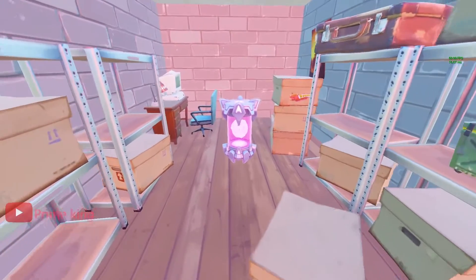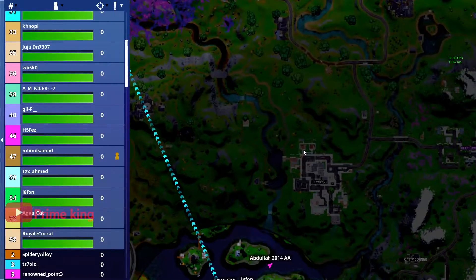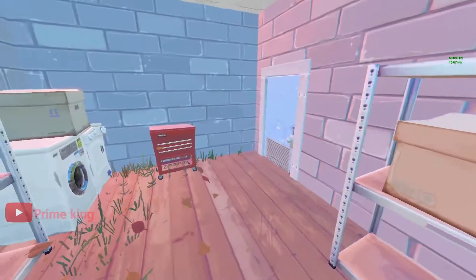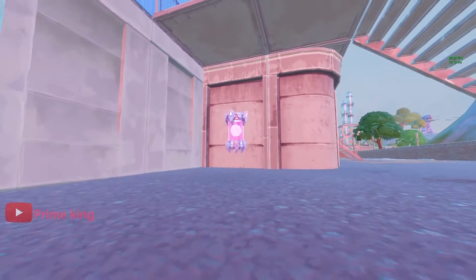On to the third one. Our third alien artifact is going to be located right inside of this storeroom in Lazy Lake. On the map you're looking at this location right here at the north top corner of Lazy Lake where my mouse cursor is. Collect this and on to the fourth.